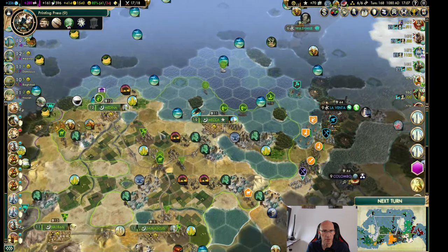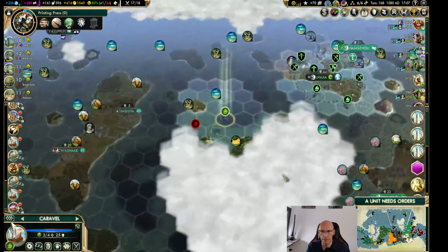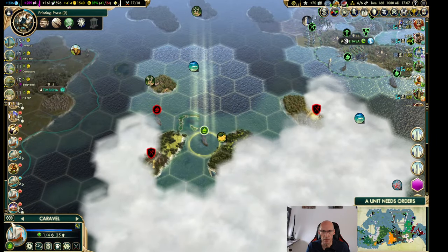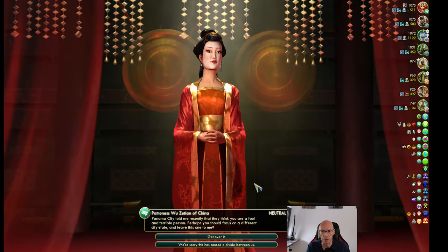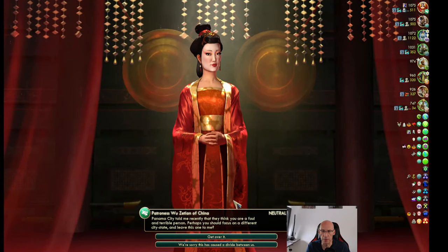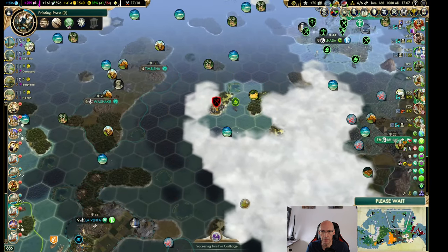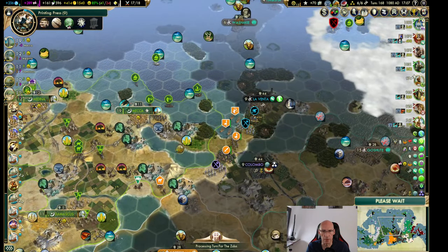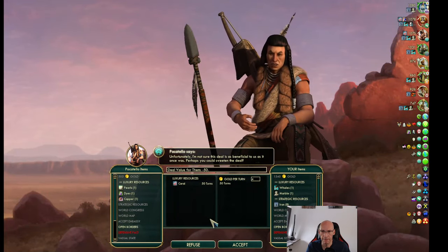Let's go here first. Actually I'm just thinking in two turns we could take that other policy where we get a free person. Is it worth getting a great engineer there? No, no, no, okay.